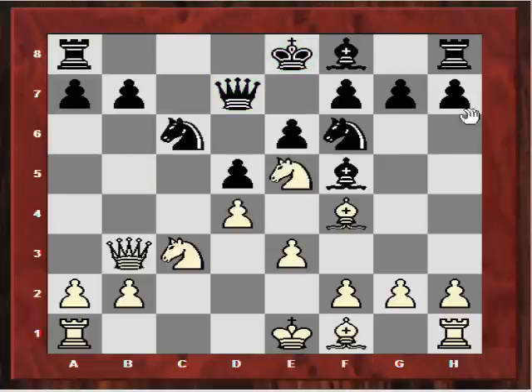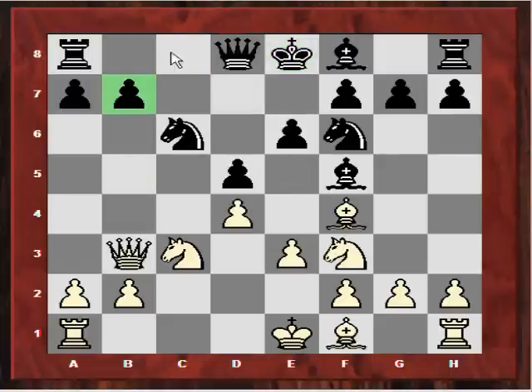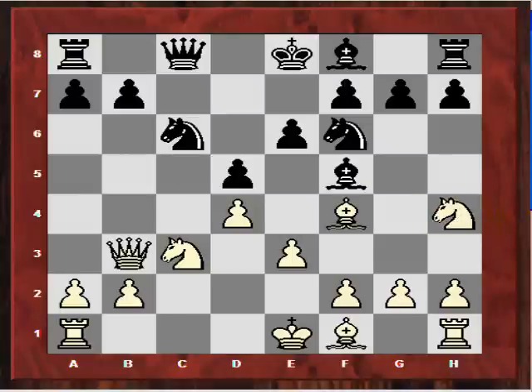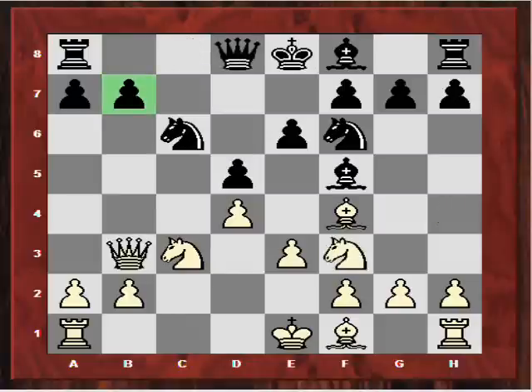So what Anand did was a very sensible move in the circumstances. Qc8 also would be inadequate here, because it would be uncomfortable on the c-file. For example, Qc8, Rc1, and white has a nagging edge again — or maybe even more accurate, perhaps Nh4. So anyway, Anand continued after Qb3 with a very solid move, Bb4.